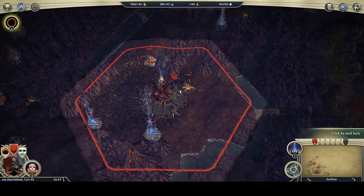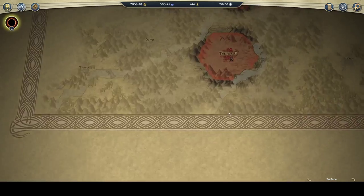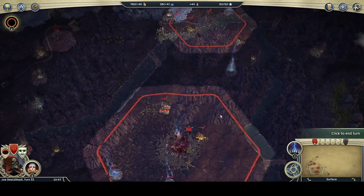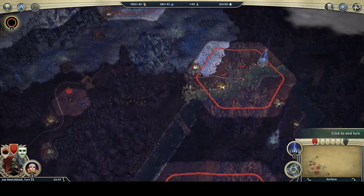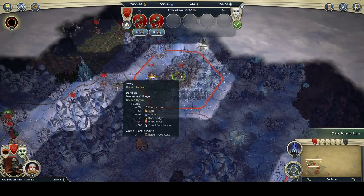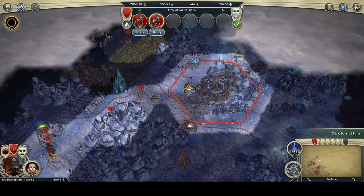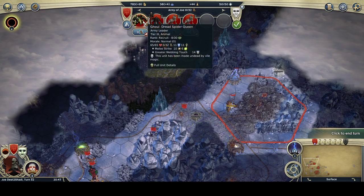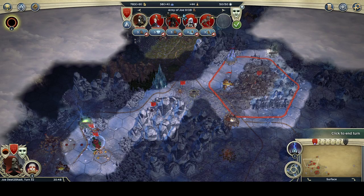I'm going to keep these guys at home because they've had many turns to get healthy and the AI might come to my capital, so I want a standing force here. I took the bulk of my main army up and took over two cities. I'm building the Embalmer's Guild so I can station a few more cadavers there — they don't need any backup. In terms of ghouling good units, I was able to pick up a Dread Spider Queen.